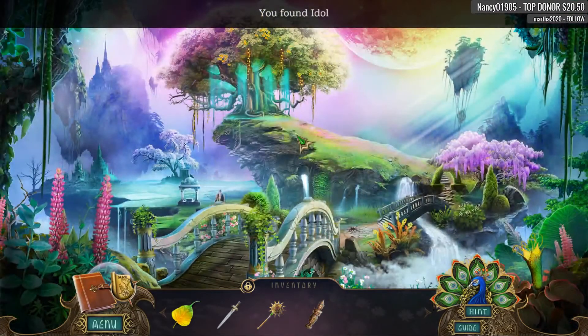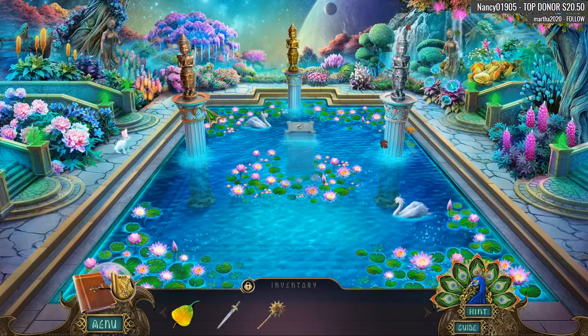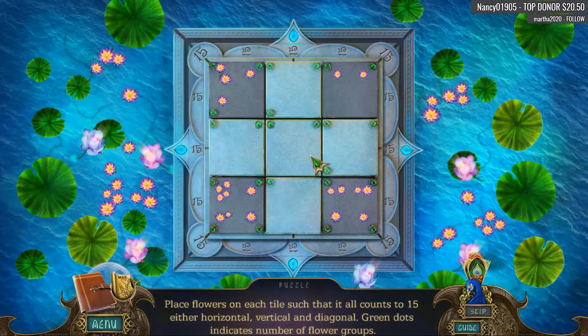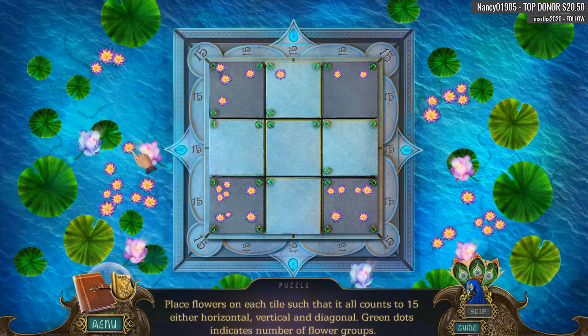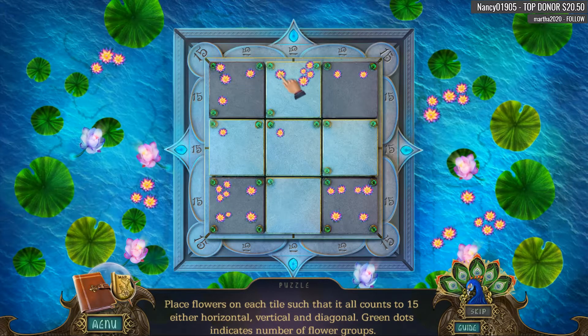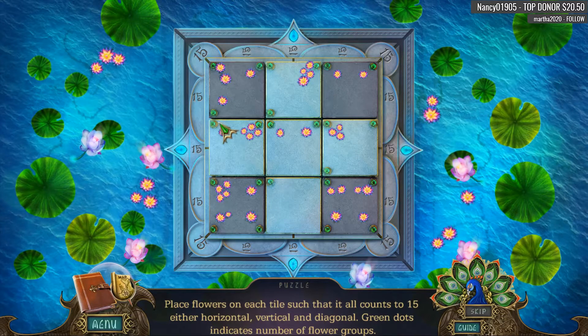Another statue. Let's go back here — I want to ride the peacock, forget about the flying mammoth! Let's put the leaf there and cross your fingers. Place flowers on each of the tiles such that it all counts to 15. Wow, this is quite the holy cow puzzle. I guess we should do big clumps first — interesting.